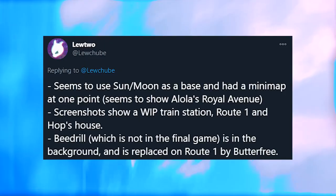These are builds, so they are playable, but not enough of the source code is yet known. It's quite unsure if this means that Sword and Shield actually used the same engine as Sun and Moon — it's still unknown. A Twitter account, Lichuv, says they seem to use Sun and Moon as a base and had a minimap at one point. It seems to show Alola's Royal Avenue. Screenshots show a work-in-progress train station, Route 1, and Hop's house. Beedrill, which is not in the final game, is in the background and is replaced on Route 1 by Butterfree.